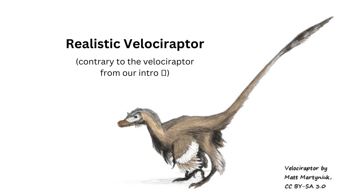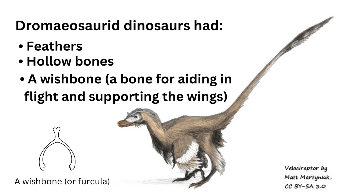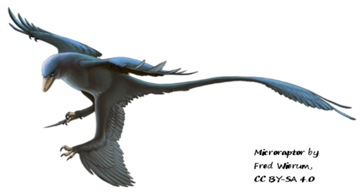They were known for their bird-like features, such as feathers, hollow bones, and a wishbone. In fact, it's likely that early raptors, like the Microraptor, who lived 120 million years ago, were able to fly or at least glide.